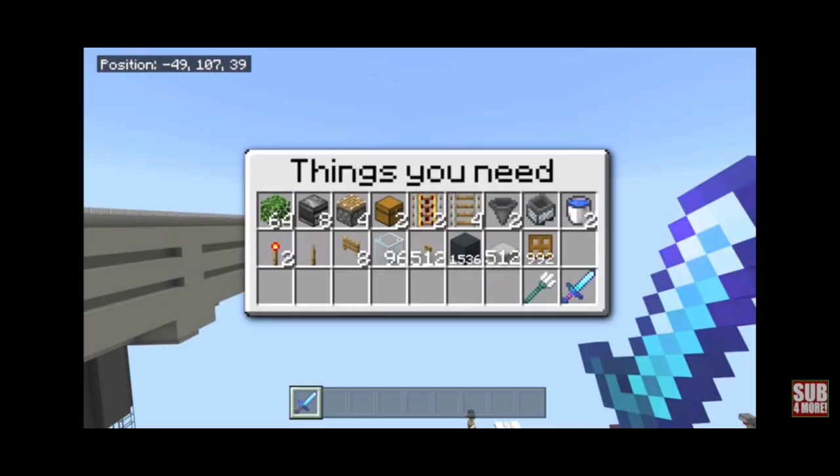Here are the things you need: about a half a stack of leaves (36 leaves), 8 observers, 4 pistons, 2 chests, 2 power rails, 4 regular rails, 2 hoppers, a hopper minecart, 2 buckets of water, 2 redstone torches, 1 lever, 8 fence gates, 96 glass blocks, 512 buttons, 1536 solid blocks of your choice, 512 slabs, 992 trapdoors, 1 trident, and a Looting III sword.